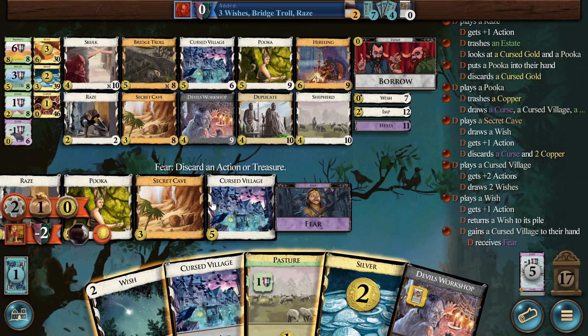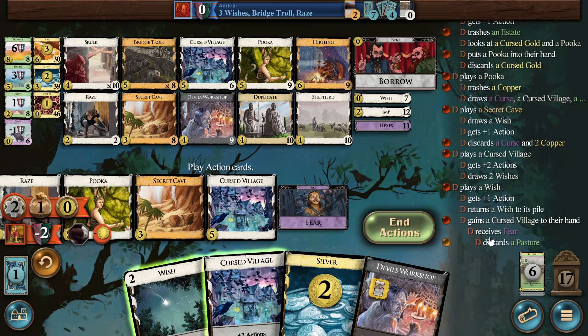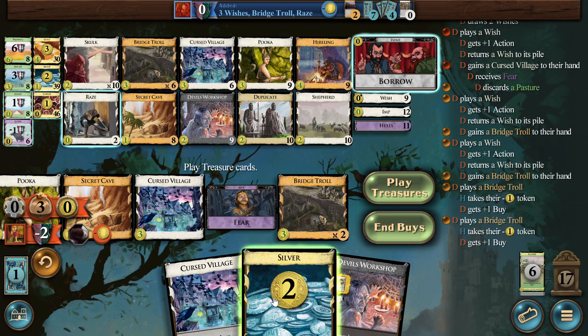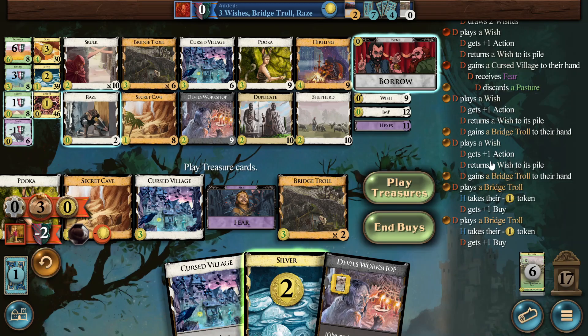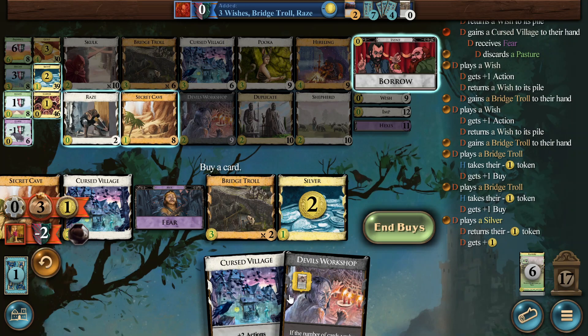Discard an action — now we would draw into the shuffle, which is not so good. I think we just don't play the Cursed Village, and we discard the Pasture. We can't draw into this — Bam, bam. This is totally fine. All three wishes used. They might keep wishes and then get a Province with it, but that seems like a stretch. Borrowing doesn't really help us here. We will get a Secret Cave coming in, so I think we get another Secret Cave and the two races. The problem is the races are crap now because we have two Bridge Trolls in play — the race can trash, but nothing else.